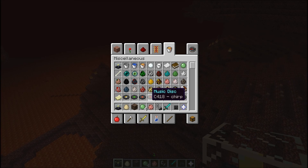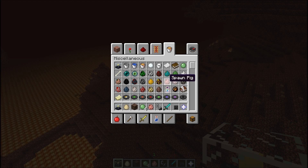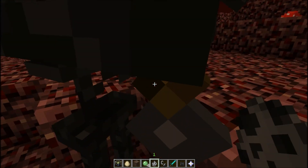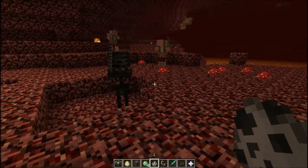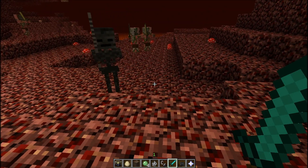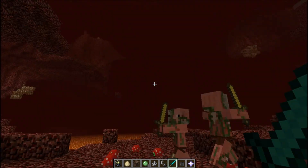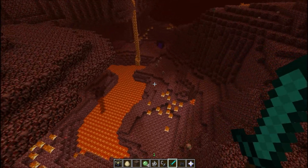I really can't believe I couldn't find that egg earlier. Here we go — this is the wither skeleton. From what I've seen, he is extremely strong and can take you out in three hits, because he does the wither effect just like the boss does. He drops some bones, just like a regular skeleton. That's the wither skeleton.